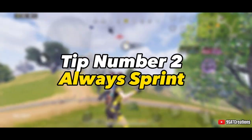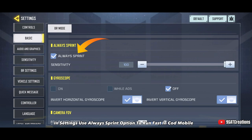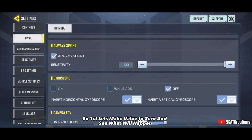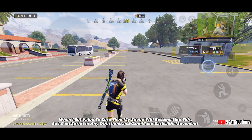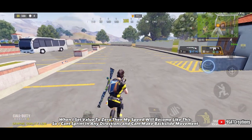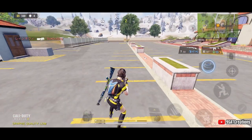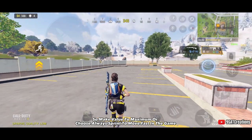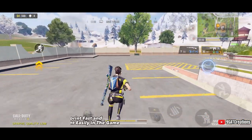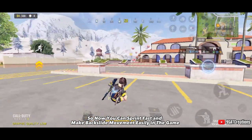Tip number 2: Always Sprint. In settings, use the always sprint option to run fast in COD Mobile. Let's first set the value to zero and see what happens — my speed becomes very slow and I can't sprint in any direction or make backslide movement. So set the value to maximum or choose always sprint to move fast and make backslide movement easily in the game.